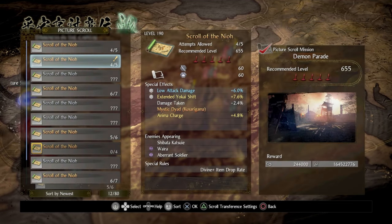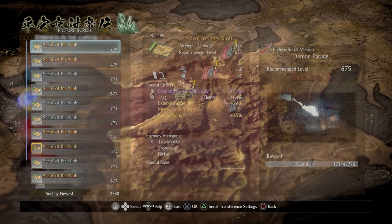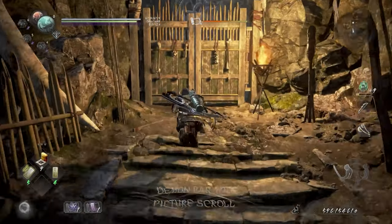All right guys, so that was Mr. Shivata. Let's see what else we have - let's go now for this one, level 675, where we fight a Tatarimouk. That should be interesting guys - let's see what a Tatarimouk has for us. All right, we're here in the forest mission.